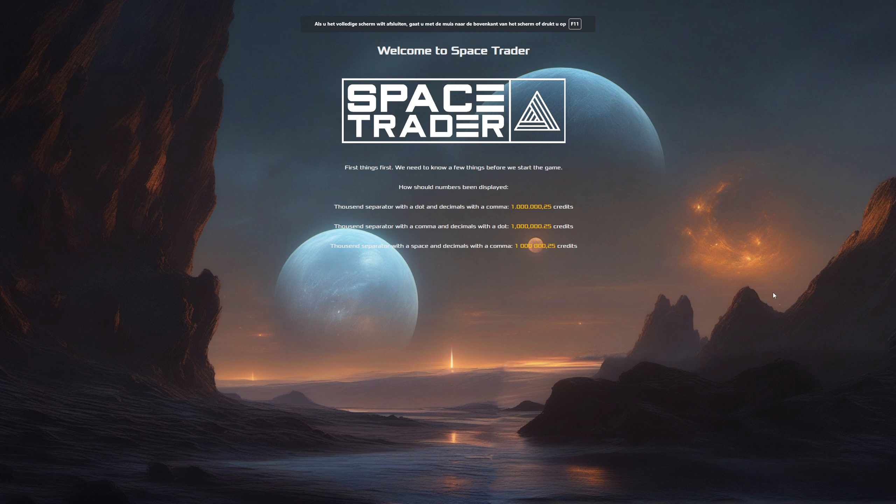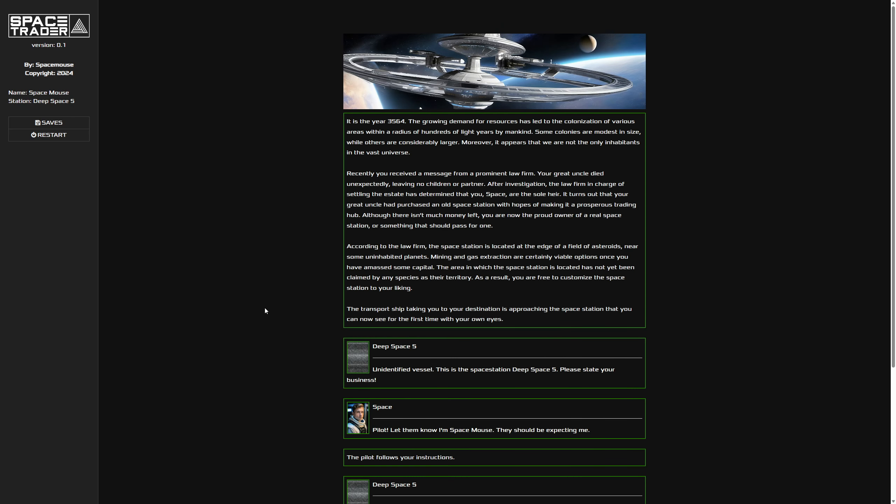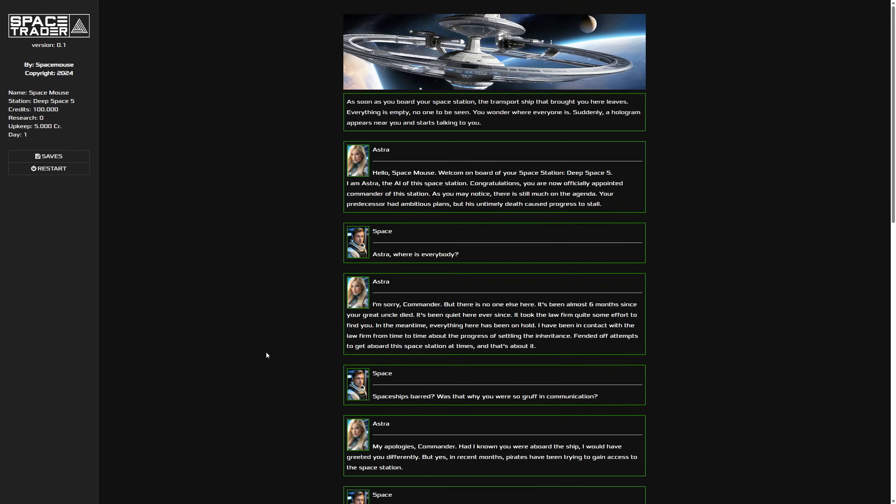I'll go fullscreen - that looks a little bit better so you don't see the browser chrome. I made a little welcoming screen. Here you can choose how to display numbers - I'm going for the top one: thousand separators with a dot and decimals with a comma. I removed that from the side menu. Now we get your name - let's go with 'Space', press enter, last name 'Mouse', and the space station name 'Deep Space Five'. Press enter again and here we are with the sidebar.